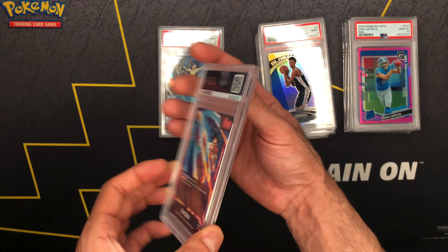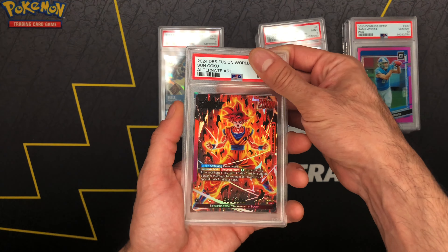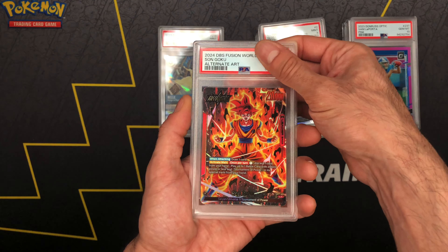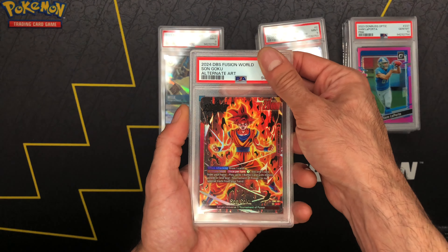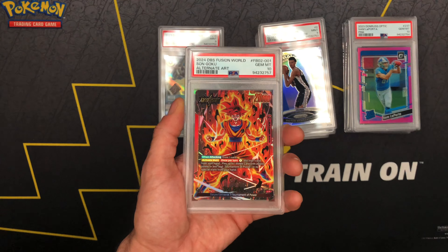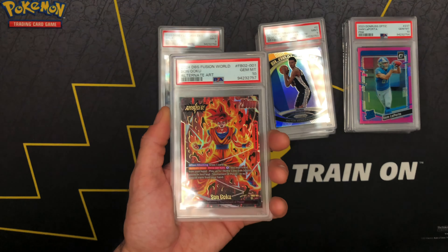All right, last but not least, we got some Goku alt art right here — fire of a card. Fusion World, definitely our biggest, biggest pull out of that set. In the gem mint — let's go!